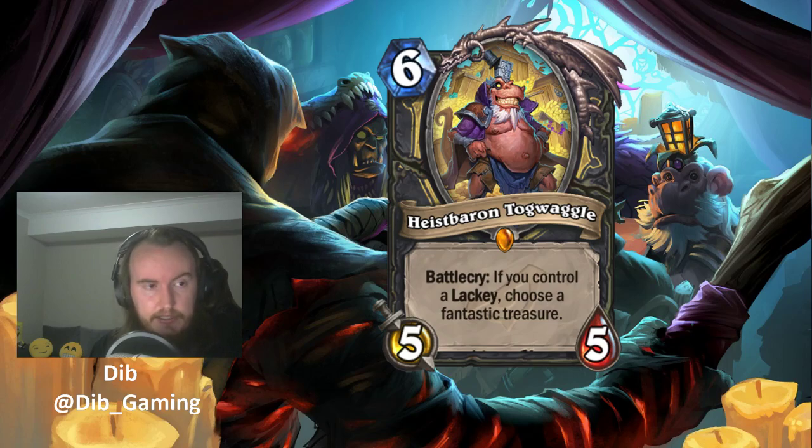Notably, three of the treasures are spells, so they work very well with Prep. There's a decent chance you can play Heist Baron Togwaggle and actually Prep out the cards that same turn. A lot of the spells cost three mana, so that's pretty important.